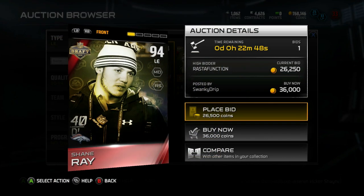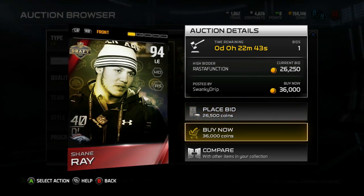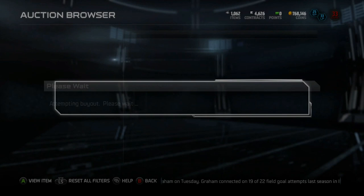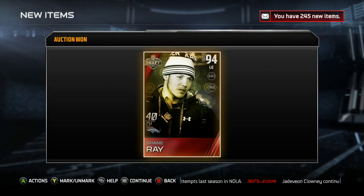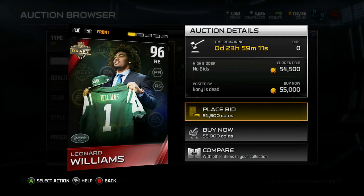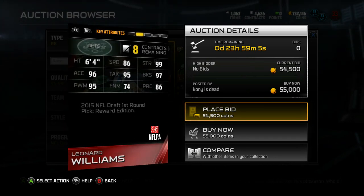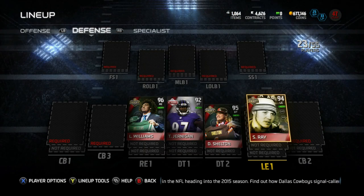Next up for left end, we're gonna get Shane Ray. Right before the draft, I think he got caught with some weed or something, and some people thought his draft stock might fall, but the Broncos still took him in the first round. He could have been another D-end that fell to the Cowboys, and the Cowboys would have had a crazy draft. But Shane Ray's on the squad. For right end, picking up Leonard Williams — I believe he came out of USC, one of the best D-linemen in the draft. 86 speed, 99 strength, 95 tackle, 97 block shedding, and 95 power move. Pretty solid stats. This is the D-line.